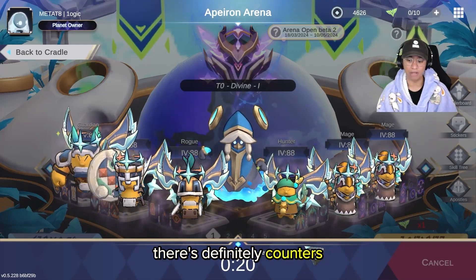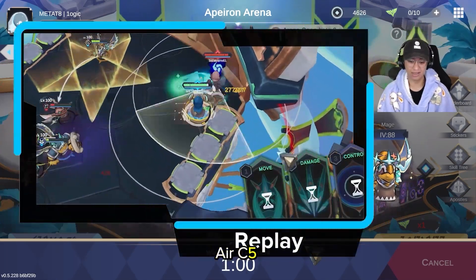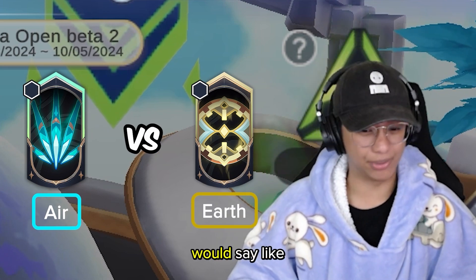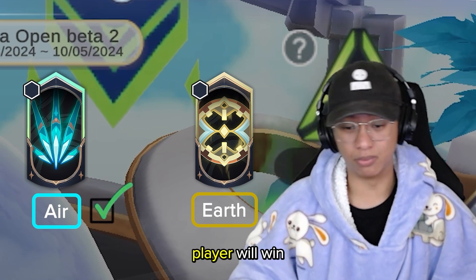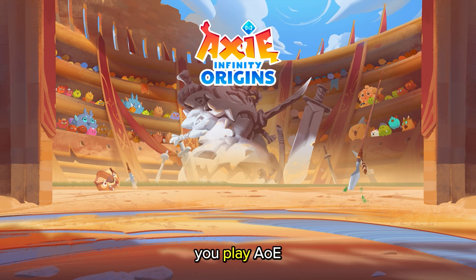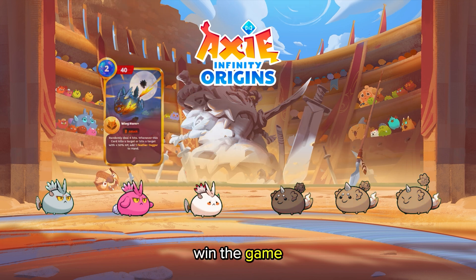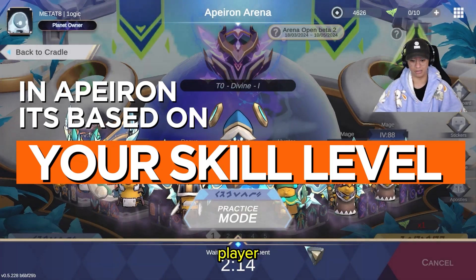Is there such a thing as a counter in this game? Yeah, there are definitely counters. My counter would be like the pure air planets, but it really comes down to who hits the air C5s accurately. There may be some hard counters — for example, if someone is playing air and the opponent uses earth, earth will usually win, like a 60-40. But if the air player is just that much better in skill, the air player will win. In Axie it's more fixed because it's a card game — AOE versus rage gives AOE like a 70-30 chance. But in Apeiron, that percentage chance is heavily based on your individual skill level as a player.